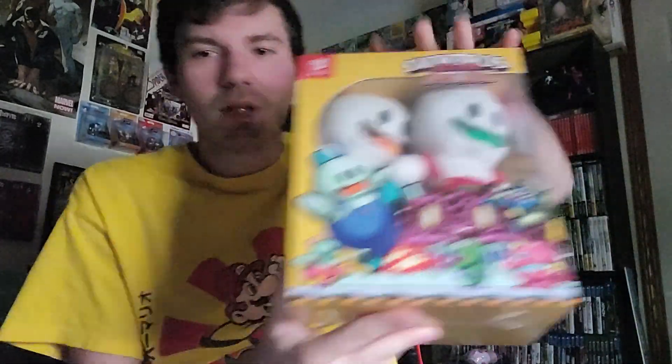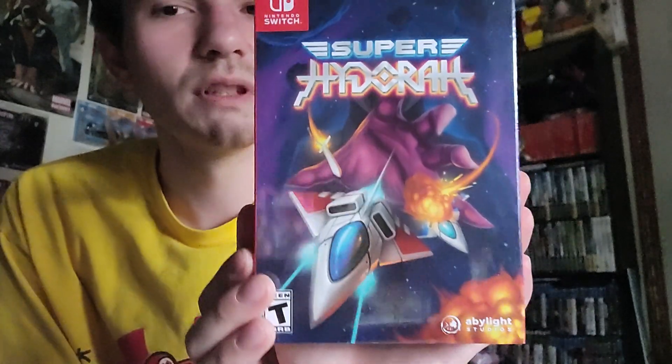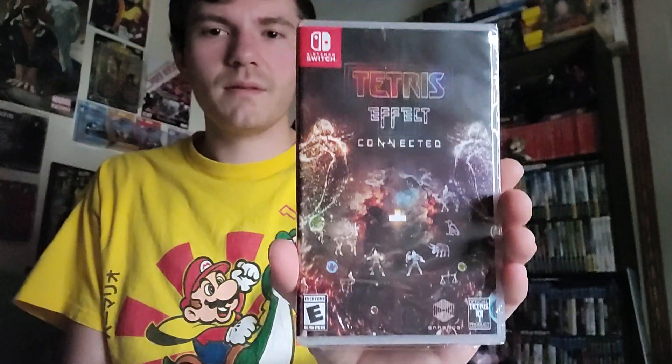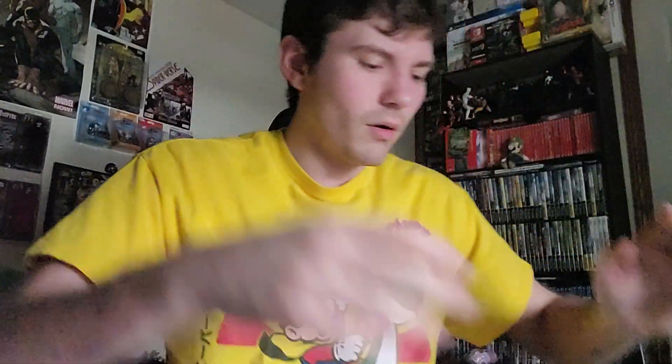We're already at 18 minutes so let's do a little recap. We got Snow Bros Collector's Edition, Super Hydorah, Tetris Effect for the Switch, Toki Tori Soundtrack Edition for the Game Boy Color, 'There Is No Game,' and the two plushies. If you like these videos, like, comment, subscribe. Hopefully more Limited Run stuff will start rolling in — there are some I'm definitely excited for and they've given updates about shipping. Until the next one, see ya!